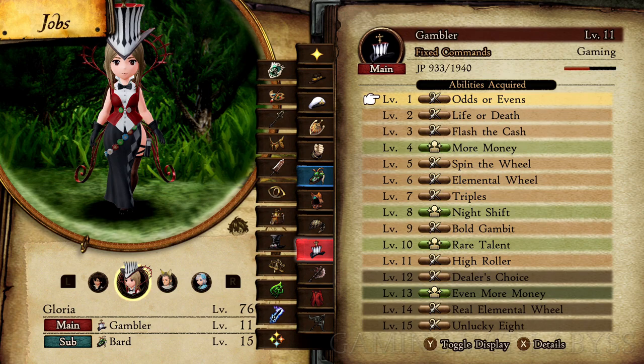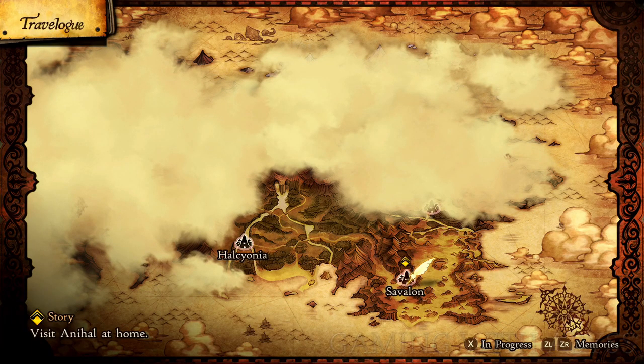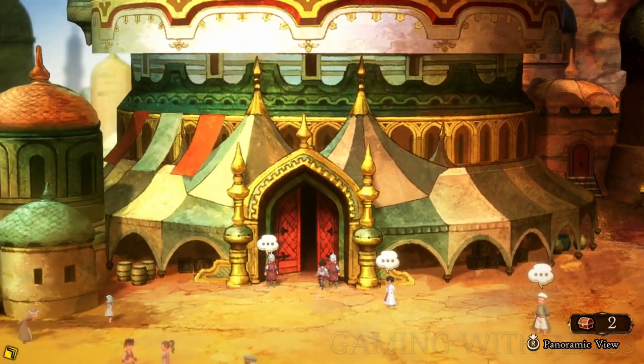Next is the Gambler, and you will need to get it to level three to unlock Flash to Cash. This one is definitely different from the others because you will spend money to do damage to the target. This ability is one I would not put on your main DPS characters, but it's perfect for your healer to help out in the fight. It can be expensive to use, but I never ran into any issue with money in the game.